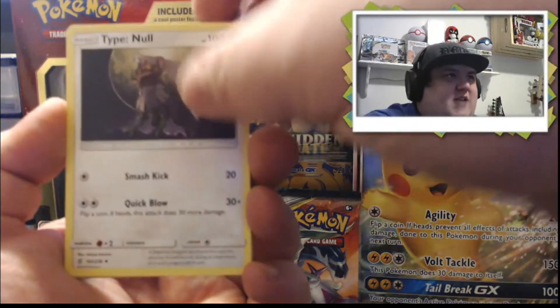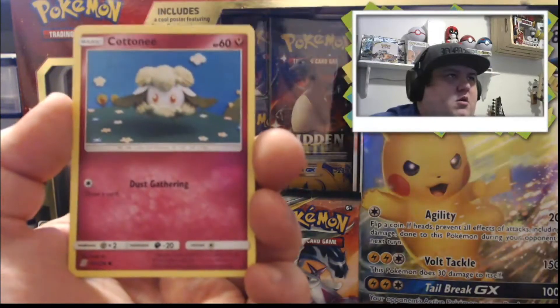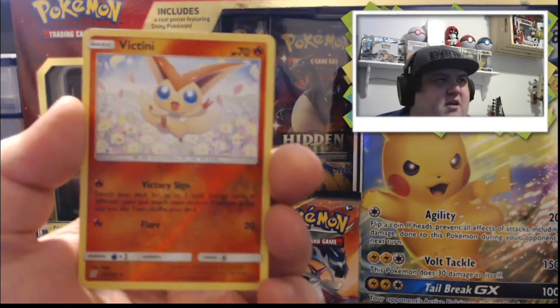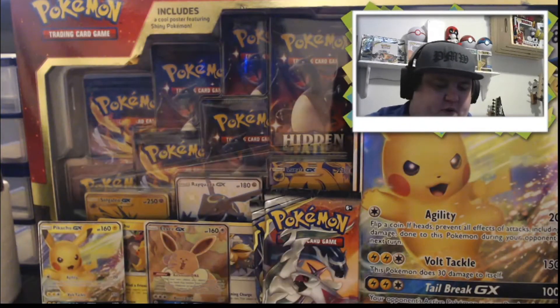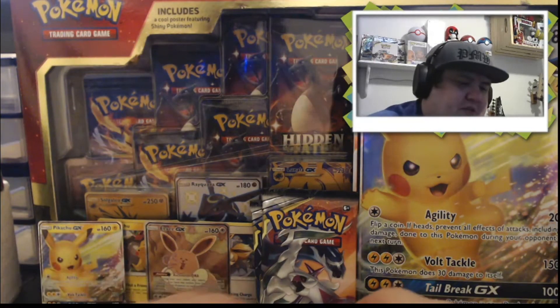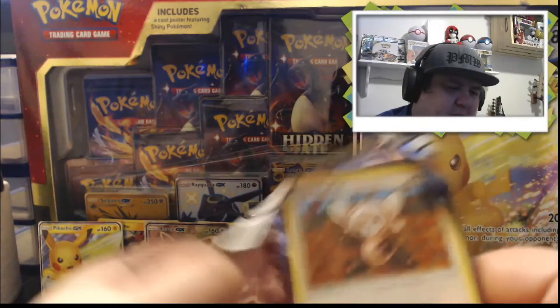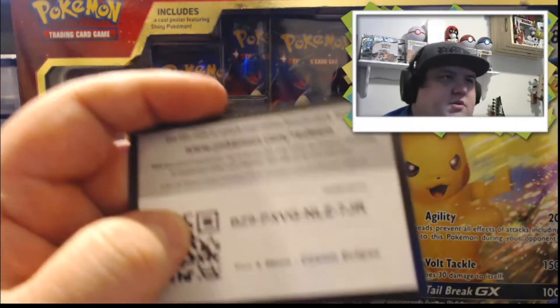Heracross, Type: Null, Bidoof, Cosmog, Magmar, Cottonee, Snorunt, Victini — I've always loved Victini, just that cute Pokemon. And our Rare is a non-holo Noivern. Dang. Hopefully we got a couple of hits in these last Cosmic Eclipse packs. I mean, it was nice to get this Eevee — that was the main reason I bought this box, actually, was just for that promo. Cosmic Eclipse and Hidden Fates are the ones I'm focusing on collecting right now. This pack actually feels a little thick, so we'll see what it's got.